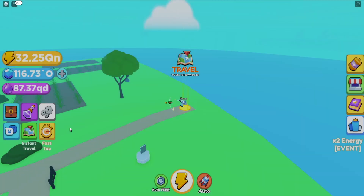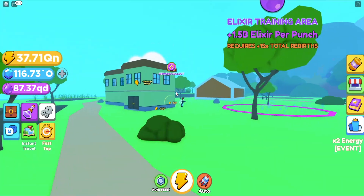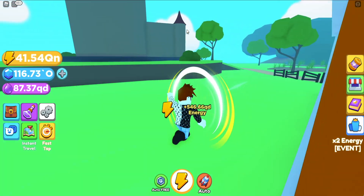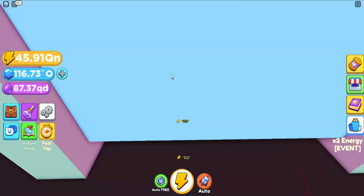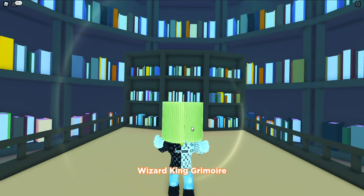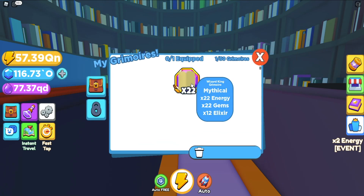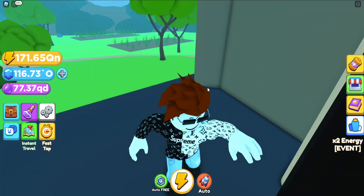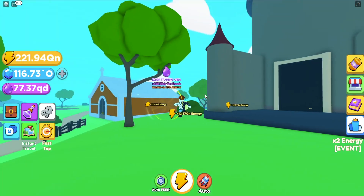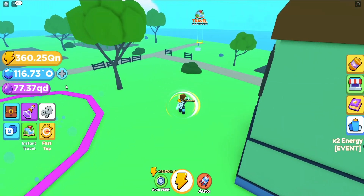We have plenty of elixirs — 87 quadrillion right now. I'm going to go ahead and just get one grimoire. I think it's a good spend even though it's like 10 quadrillion. We're just gonna buy one, hopefully we get a good one. Let's have a look at what we got — we actually got the mythical grimoire! That's probably the best case scenario we could have gotten, so money well spent.